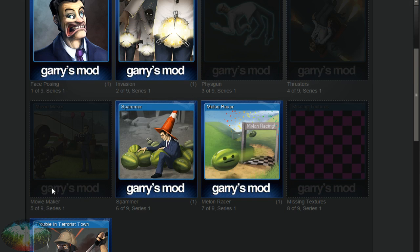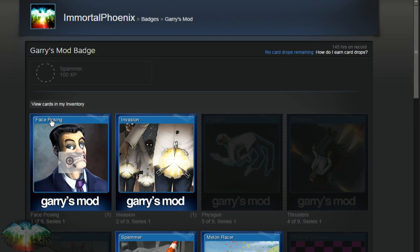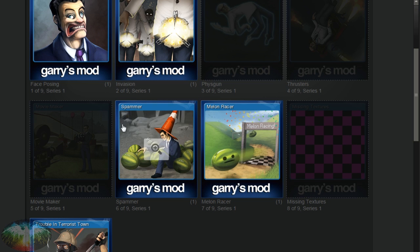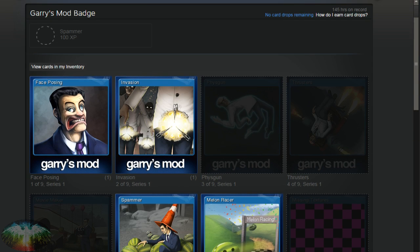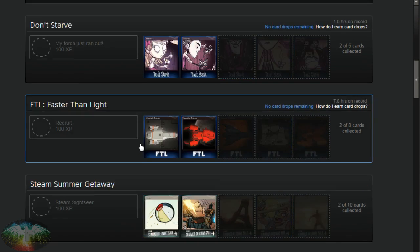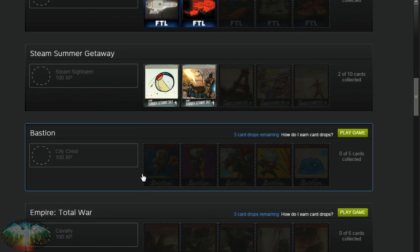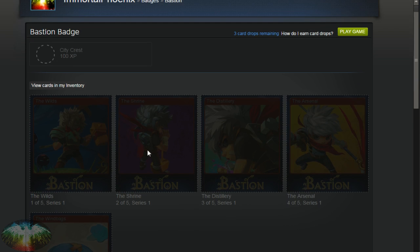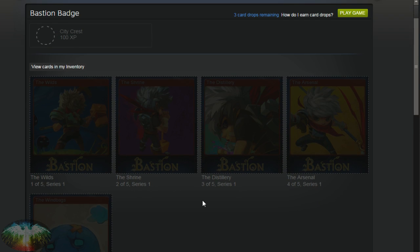Typically what Steam will do is allow you to get about half plus one of the total amount of trading cards in a game if you just play it. For instance, I've never played Bastion. It says here three card drops remaining. That means Steam will give me three out of the five cards automatically for free. It could be three of one card — there are duplicates — two of one and one of the other. But Steam will let me have three chances at cards here.